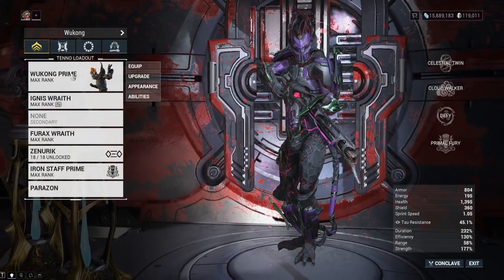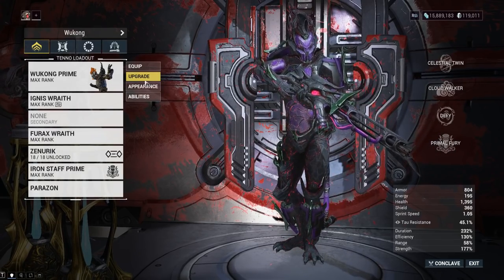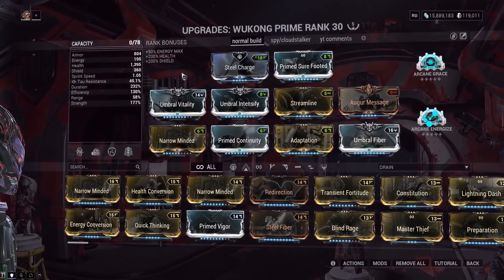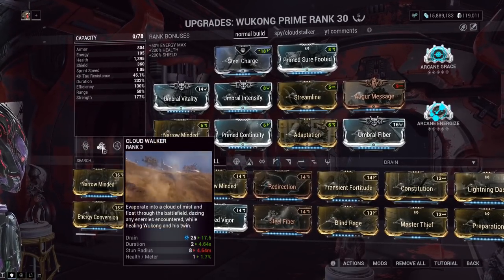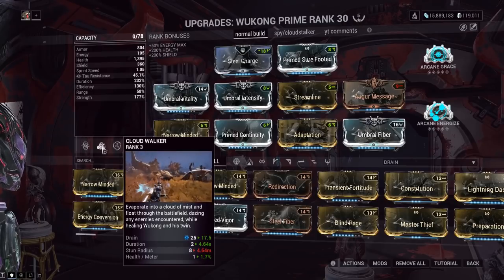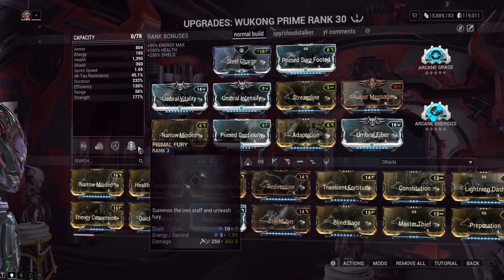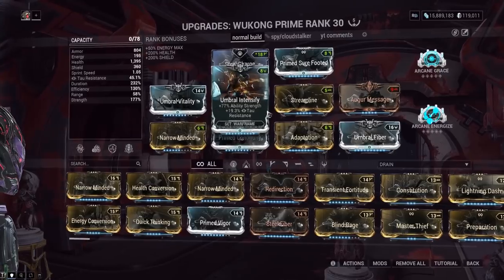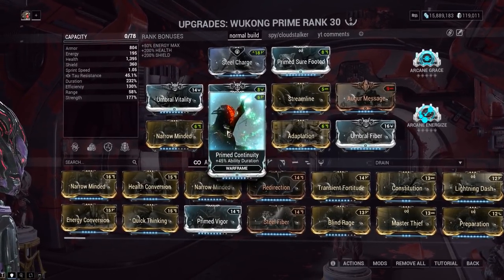As for gear, just bring whatever your strongest setup is. For example, an Umbra-forma Wukong Prime build is great — you have the Celestial Twin watching your back, you can heal and turn invincible with Cloud Walker, and Defy gives you increased armor. We're trying to make sure we don't die, since the kuva flood has level 80 to 100 enemies.